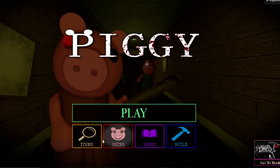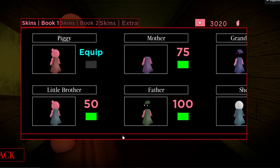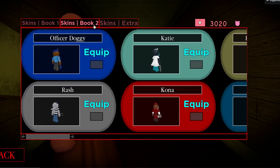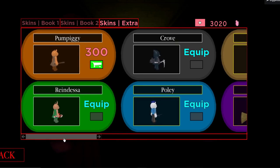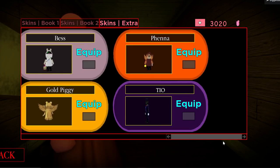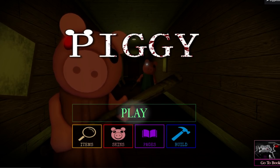Let's go ahead and check out the inventory right now. We're going to equip this — going to skins, then extras — and let's equip that. Alright, let's go check out this skin.